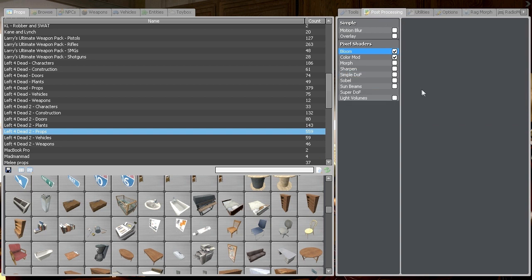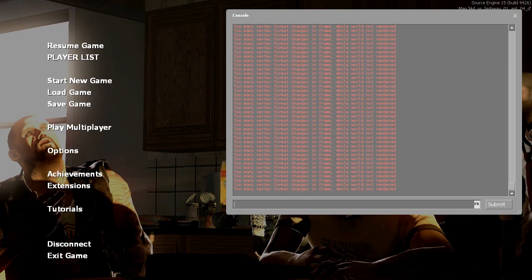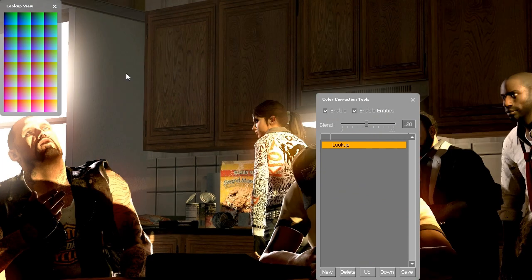So now you've got pretty much everything done, and I'm just going to show you one last thing that works only on a few maps but is a really amazing tool — it's like having an in-game Photoshop. Go to your console and type 'colorcorrectionui'.